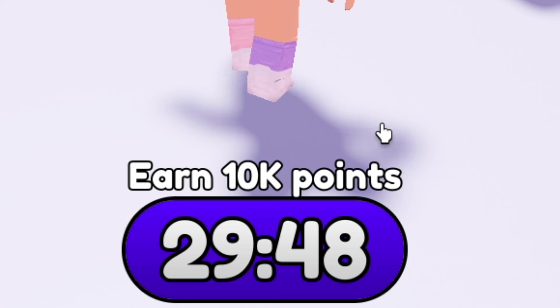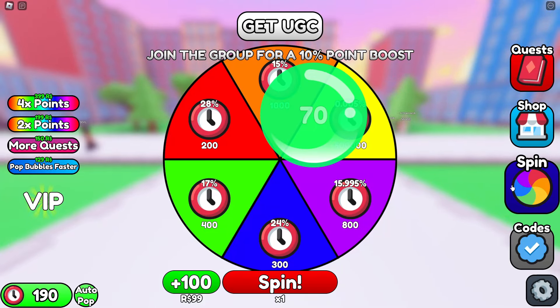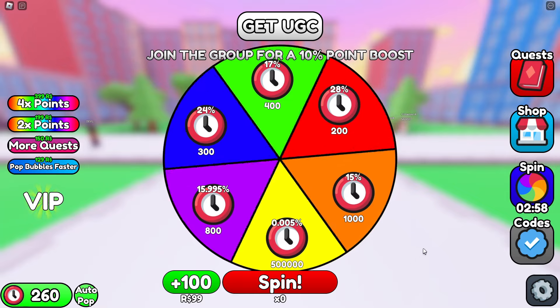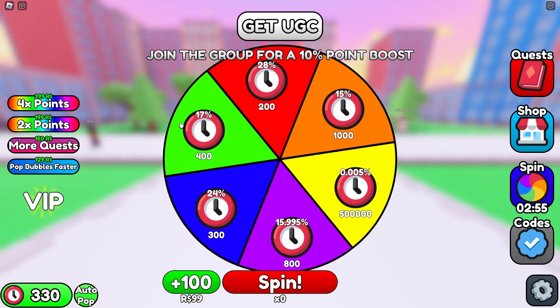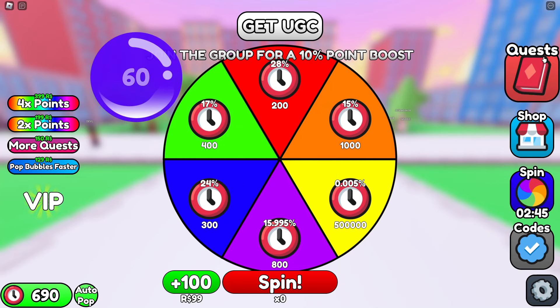You'll see automatically there's bubbles that appear and a countdown. When the countdown ends, you'll earn 10,000 points. You can also do the wheel spin to collect more points. You can go ahead and AFK to get your points or complete some different quests while you're in the game as well.